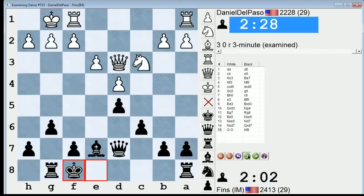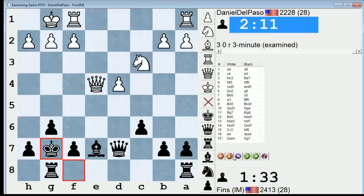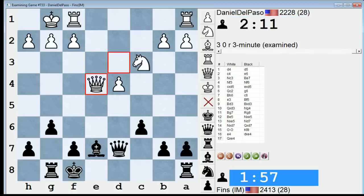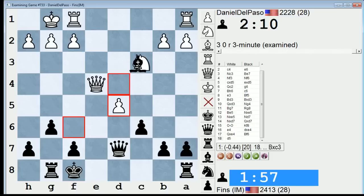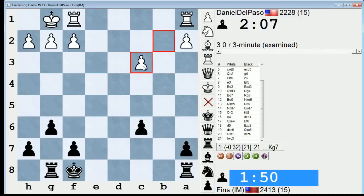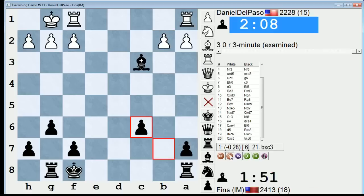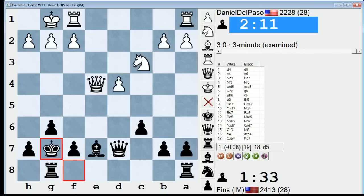In a static sense, the positional factors favor black. I have the bishop versus his knight with pawns on both wings. So most endgames should be favorable for black if that holds true. Also, he has the isolated pawn. So he wants to either get rid of that isolated pawn, or play actively and generate threats against my position. So it's not totally surprising he wants to go d5.